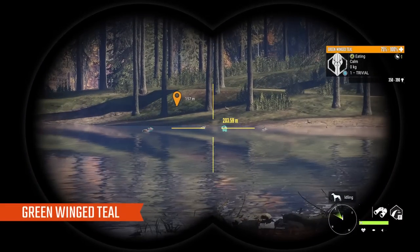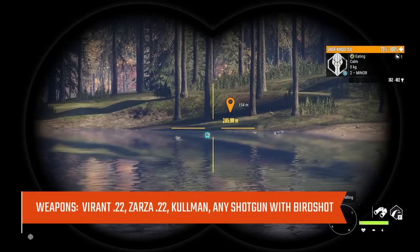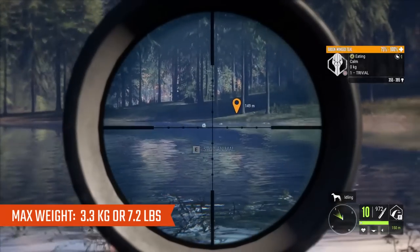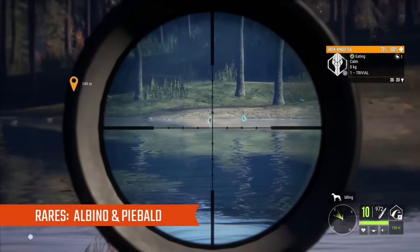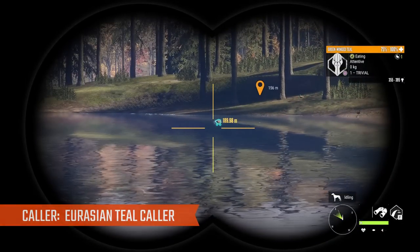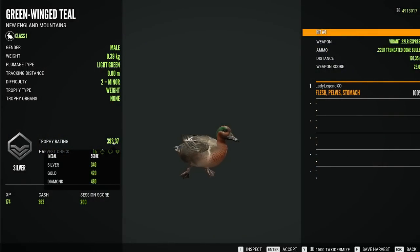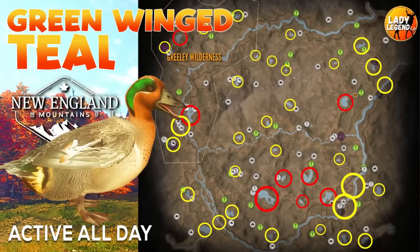Next are Green-Winged Teal. They go to level 3 and can make Diamond at level 2 and level 3 — a Class 1 species. Same weapons apply as for other ducks: Vyrant .22, Zarza .22, Coleman, or any shotgun with birdshot. Max weight is 3.3 kilograms or 7.2 pounds. Common plumage is light green. Rares include Albino and Piebald, both very rare — this is one duck where Piebald is actually rare. The collar is the Eurasian Teal Collar, and there are Drake and Hen decoys. Diamond for Green-Winged Teal is 480. They were the only new species added to the New England map. You'll find them at pretty much every lake on the map, with red circles marking hotspots.